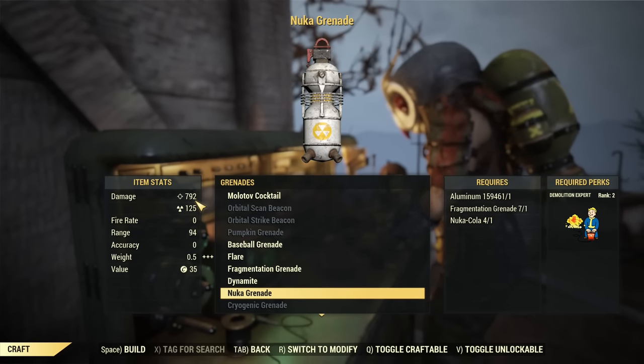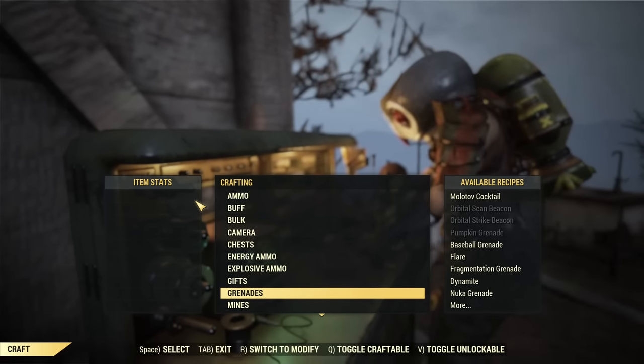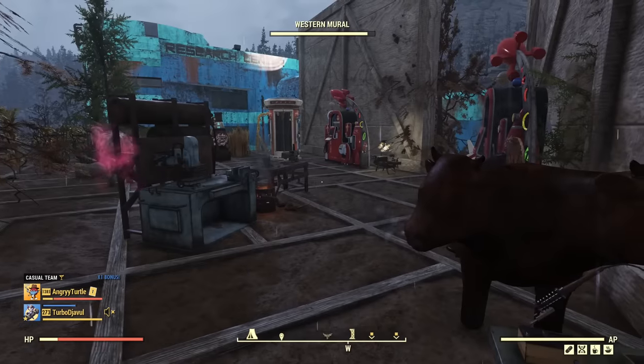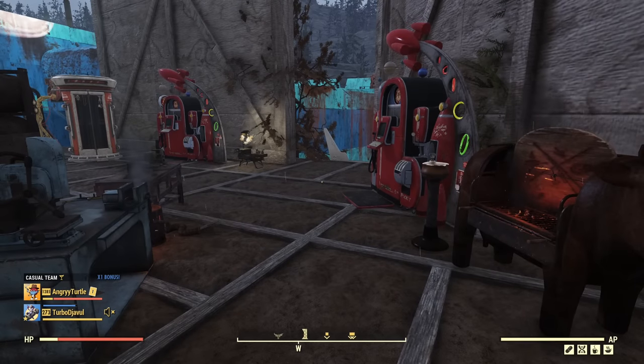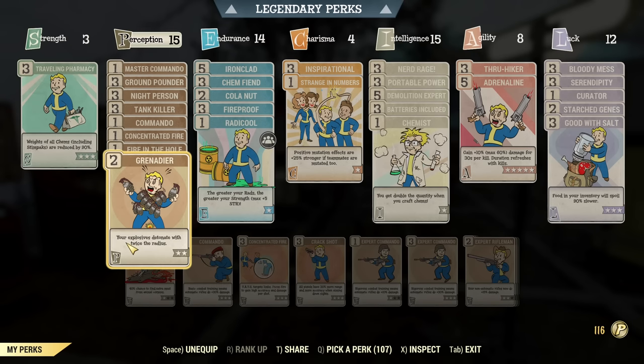Assuming you got the plan and crafted some Nuka Grenades, how do you boost the damage and maximize your Westech run? To boost damage you will need Grenadier, because grenades lose damage with range — the farther enemies are from the explosion, the less damage they take. Grenadier doubles the explosion radius.